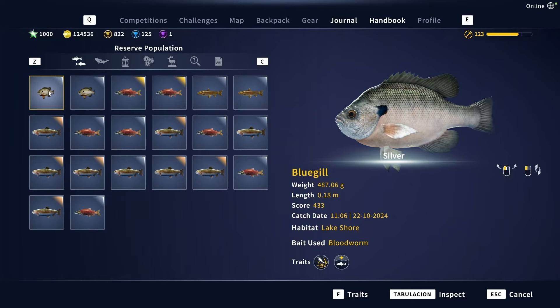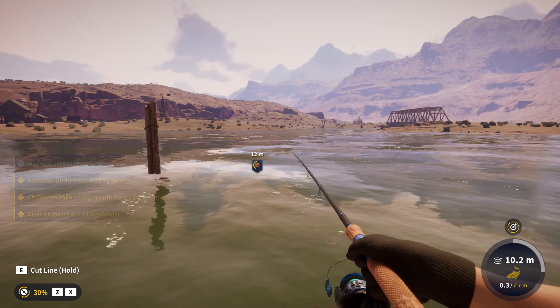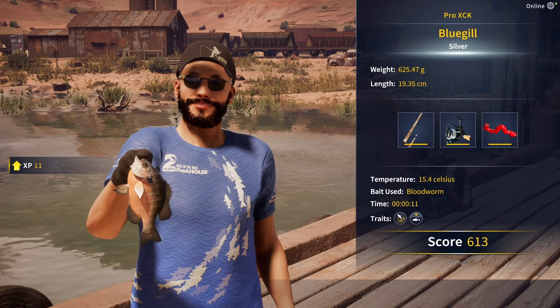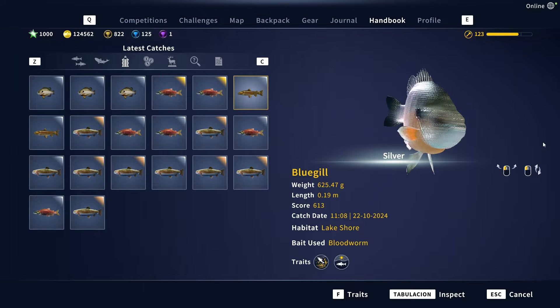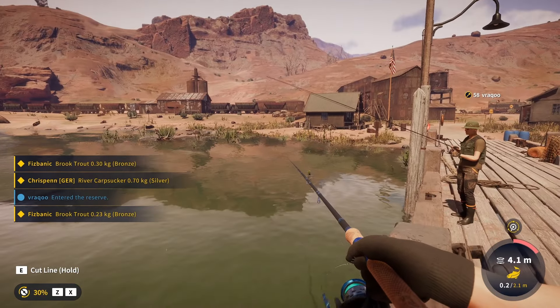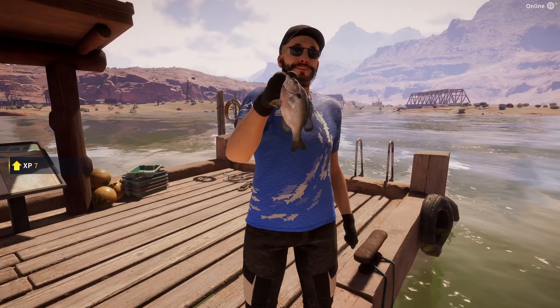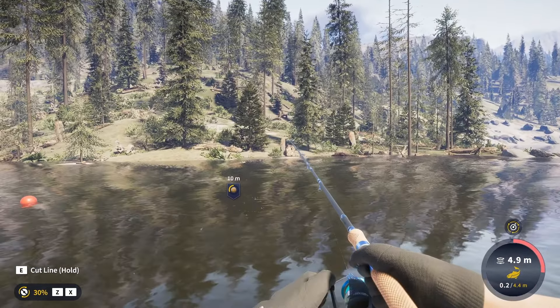The more variations I see, the more I think this update is actually the best update Call of the Wild: The Angler has ever gotten. Another bluegill — it looks about the same as the first one, pretty much the same variation, same color and pattern. Although the pattern is actually slightly different, we could consider this to be the same variant. Now that one over there is completely different — it would be the third bluegill variation. This one is like light brown, no trace of orange on the belly. Very nice looking fish.